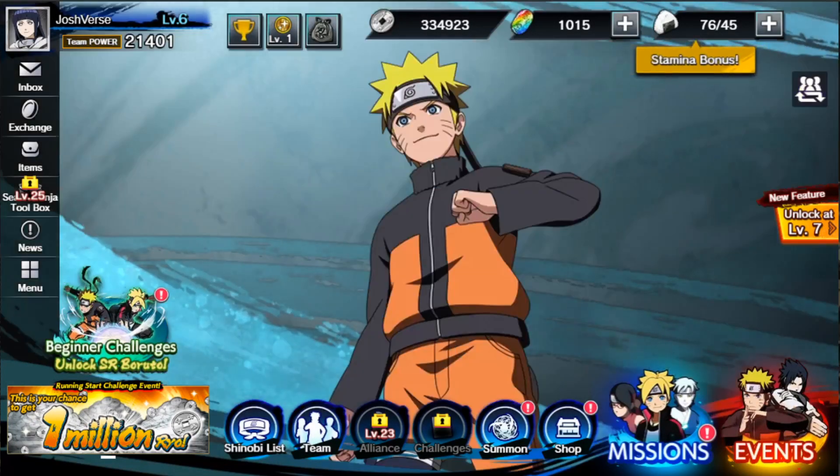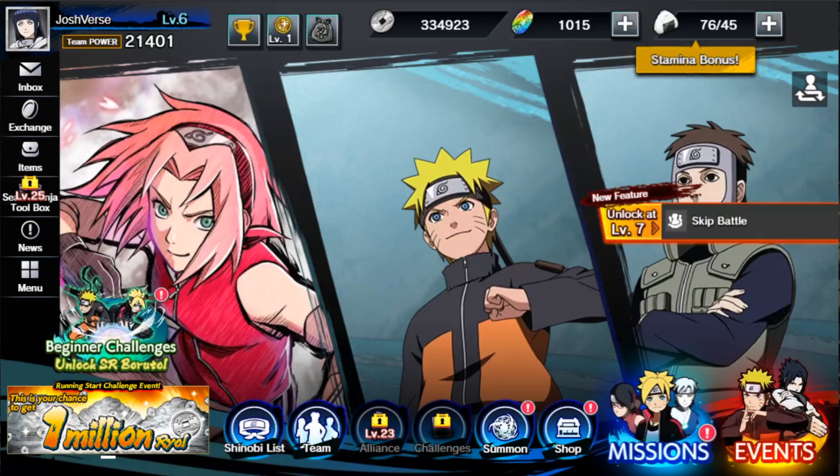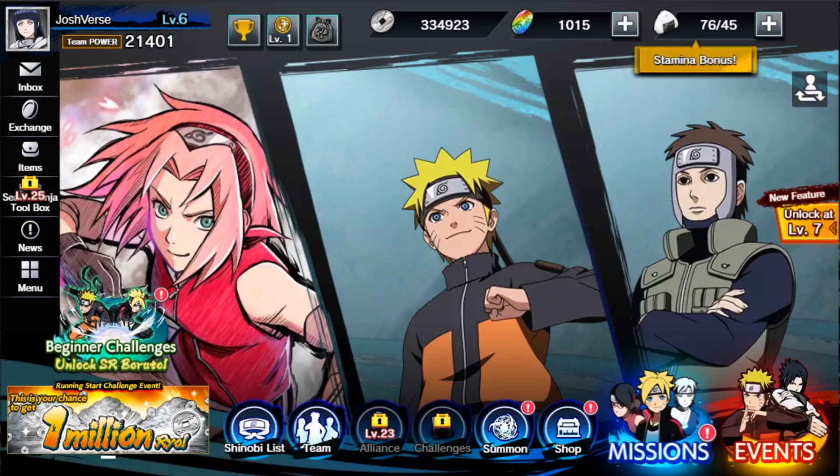You can run into one single unit or your entire team if you'd like. We have Shinobi list, team, alliance, challenges, summon, shop, missions, and events. There's a new feature that unlocks at level 7 which is skip battle — don't have that yet, can't wait to get it. I just recently at level 6 unlocked auto, which is cool.